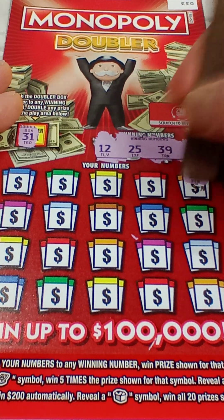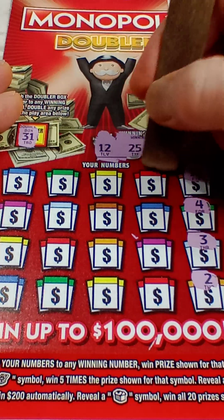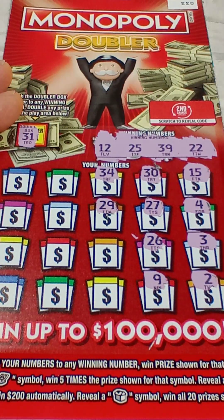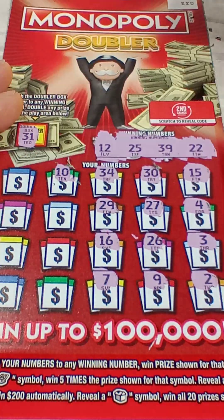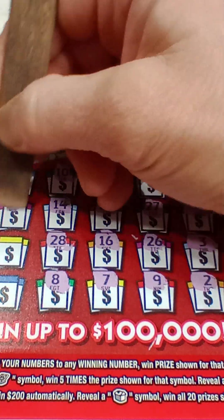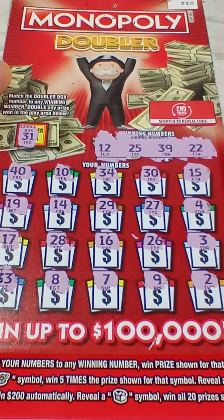Play area on ticket 33: 15, 4, 3, 2 — nope — 30, 27, 26 — one off — 9, 34, 29, 39, 16, 7, 10, 14, 28, 8, 40, 19, 17, and a 33. No matches in the play area — three second chance drawing entries and one winner to reveal.